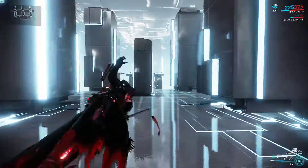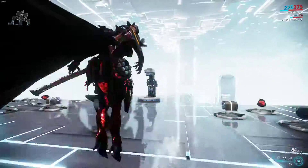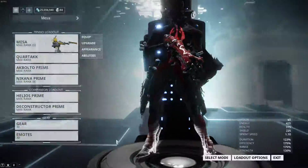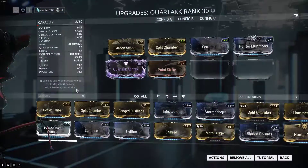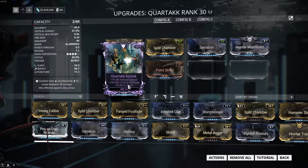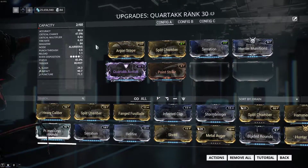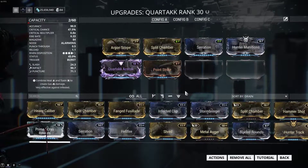Pretty much half a magazine compared to a magazine and a half without the riven. That is what a pretty decent riven can do, and mind you, that is with less slash. That is why rivens can really change how useful a gun is. Thank you very much for watching — my name is Inferno the Fire Lord, don't forget to like, comment, and subscribe. Bye everyone!